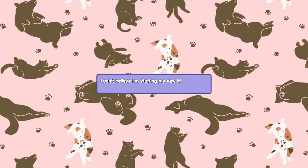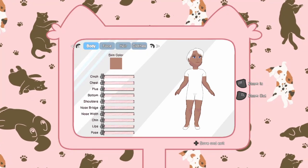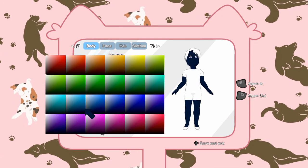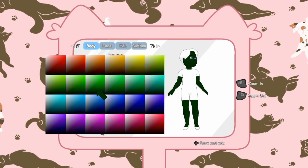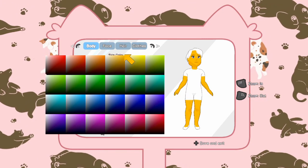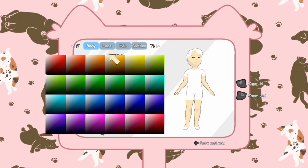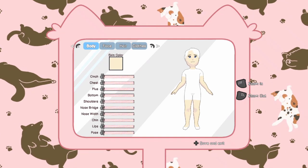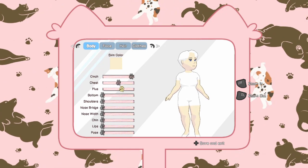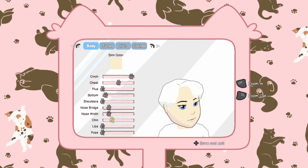Here's our character creation screen — let's pick our skin colour. Oh my gosh, we can have blue skin! Green! Yellow! I was expecting like a couple of colours to choose from, not every shade under the rainbow. That's amazing! I have a feeling this character creation is going to take a while with so many options, so I might just put this in fast-forward for you guys to see me create my character.